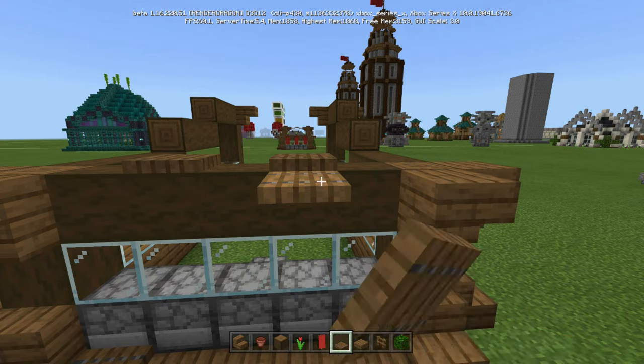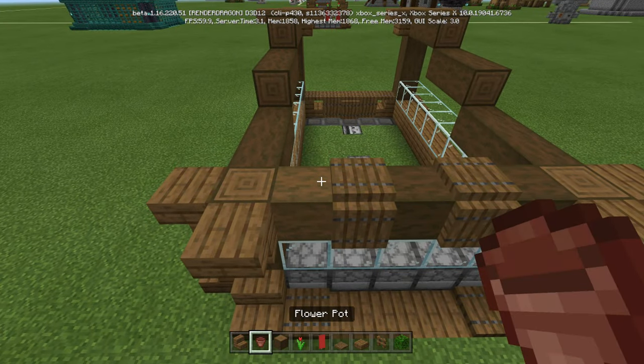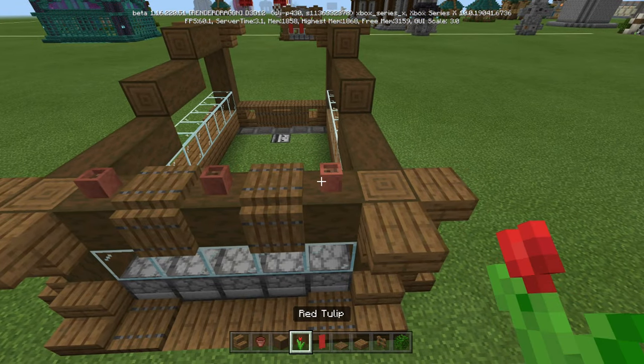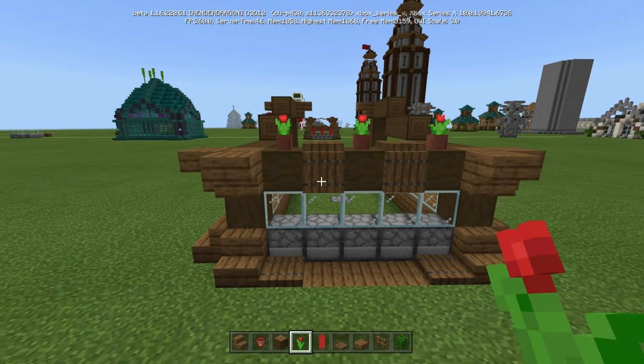And then we're basically just going to go trap door on top of those — turn it around and bring it down in the same spot. And we're going to take flower pots, three of them, put them on top in between the spots where the trap doors are. I like the red tulips — I think they go really well. Do whatever you want to do.